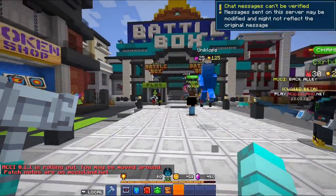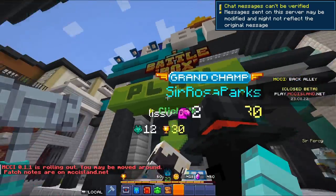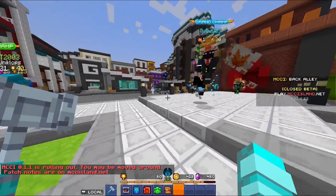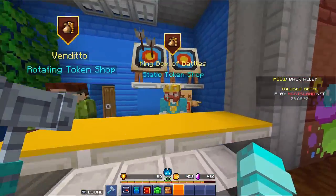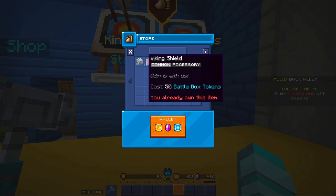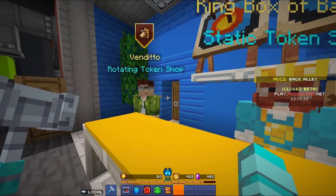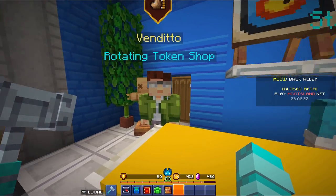For our final game, Battle Box, you can play and earn tokens. Here is the token shop where you can get a bunch of hats and accessories — including the holosword, Viking helmet, and more — all unlocked by playing the game.